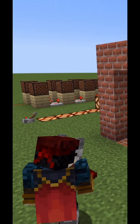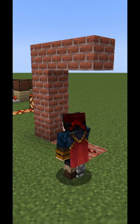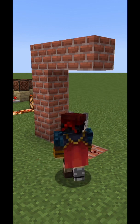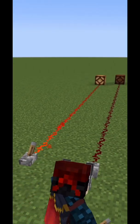So let's start with Redstone Dust itself. Redstone Dust must lay flat on a surface — it cannot stick to walls or roofs. The purpose of Redstone Dust is to carry a Redstone signal up to 15 blocks away.